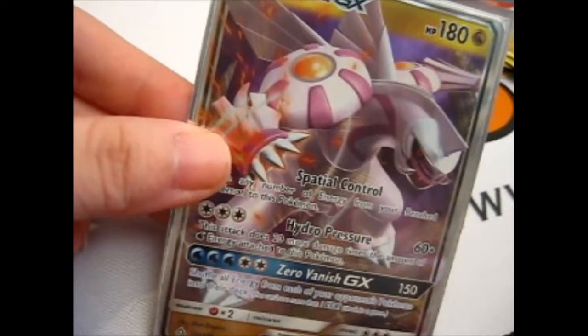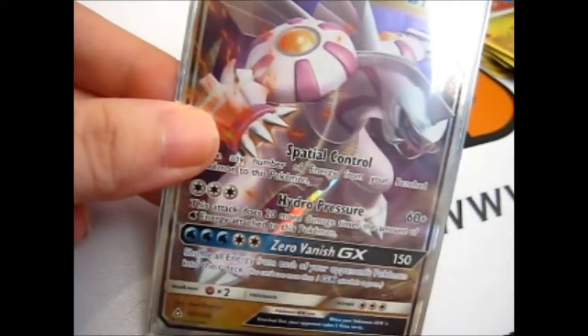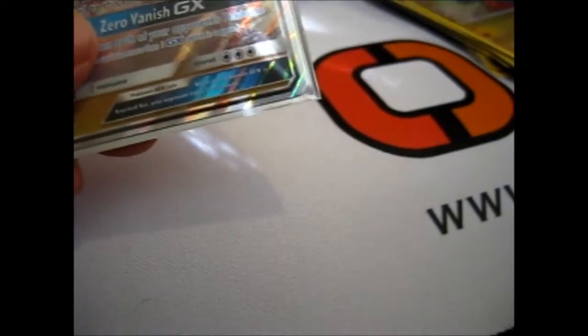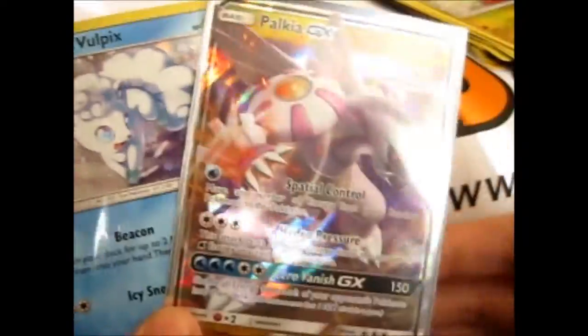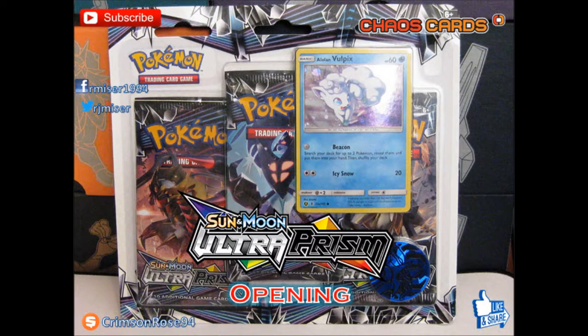We got Palkia on this pack. So overall we turned out a good haul — we got a Shaymin Reverse, a Tapu Lele, and I don't have those other reverse cards in my collection yet either. Das ist gut! Ignore my German — I did do German for GCSEs but that was ages ago. Thank you for watching!